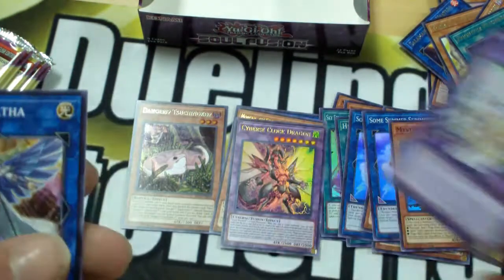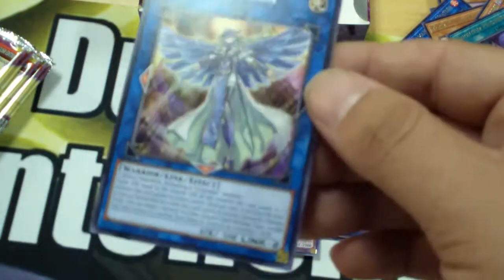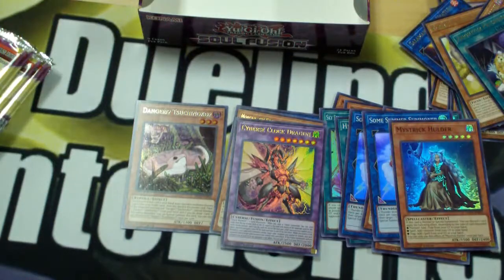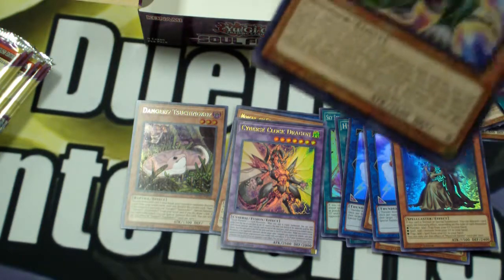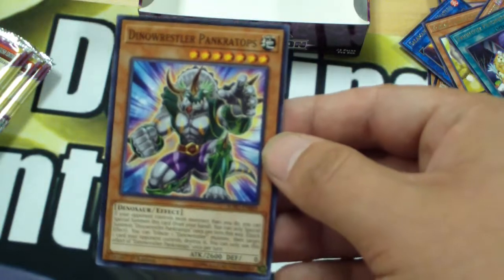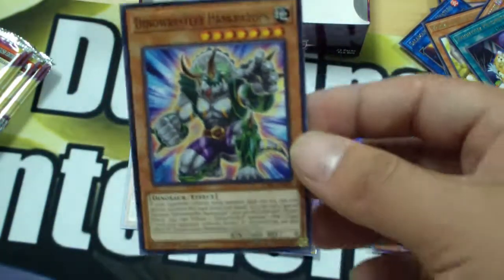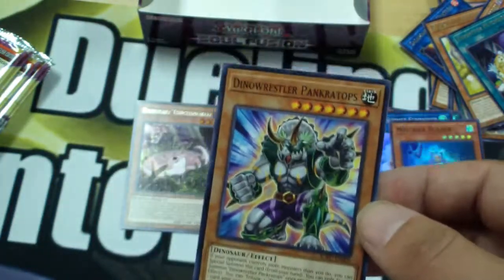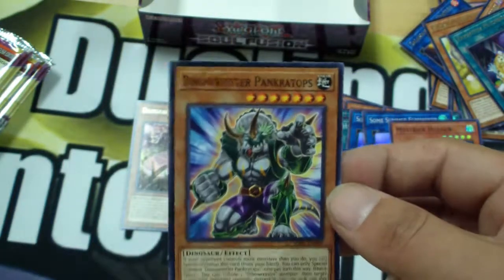Salamangreat Mirror. Diplexer Chimera. Crusadia. Nothing to write home about there. This is exciting — I'm loving every second of this. And there he is — our third copy of the best Dino Wrestler monster. I don't have to play Dino Wrestlers or just Dinosaurs in general. I want to play so many more decks after this. This is incredible — I love this.